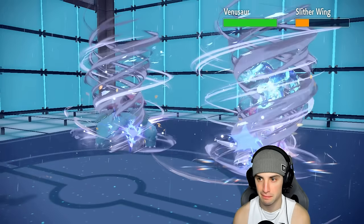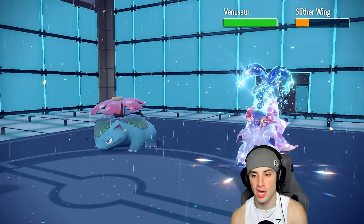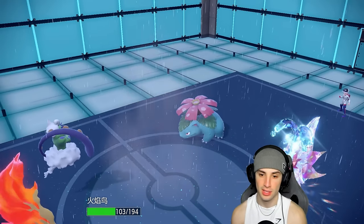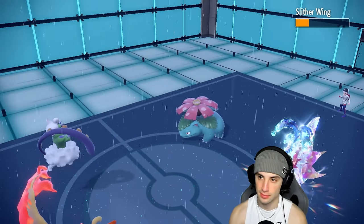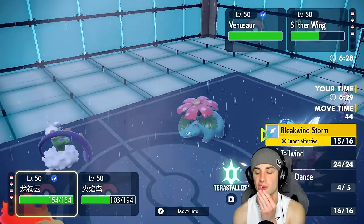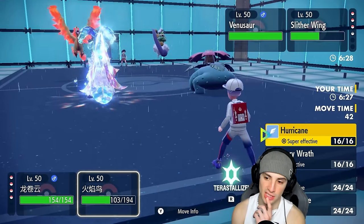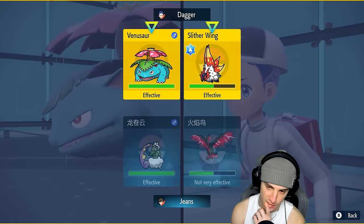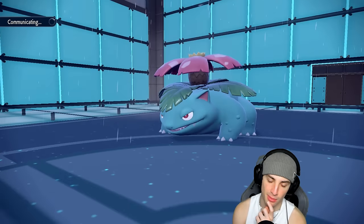Another Bleakwind Storm won't KO because Slitherwig is getting back some HP. I'm thinking of choosing Fiery Wrath here — I want to get off the double damage and take out Slitherwig this turn. So I'm going to double down: Fiery Wrath into Slitherwig so we don't have to worry about them changing typings.